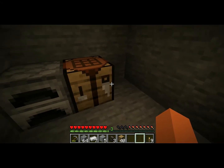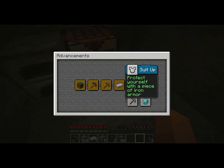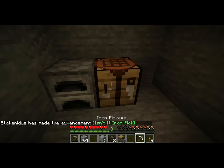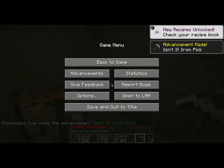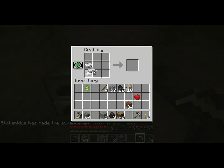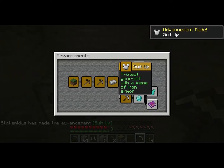Back to the advancements — first we're going to make an iron pickaxe, then a piece of armor, and we'll get both of those advancements. We just got the iron pickaxe advancement — it's now yellow. And now we make a pair of iron boots. We now have the 'Suit Up' advancement.